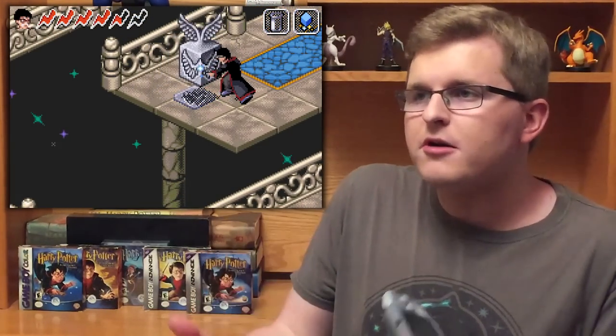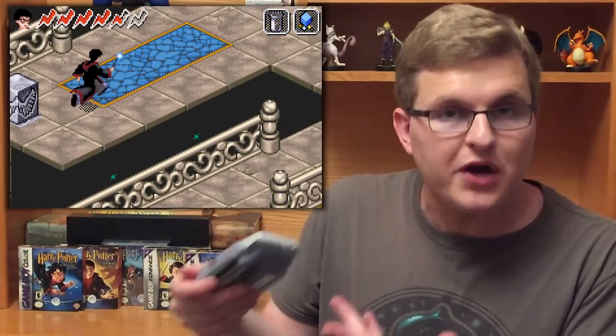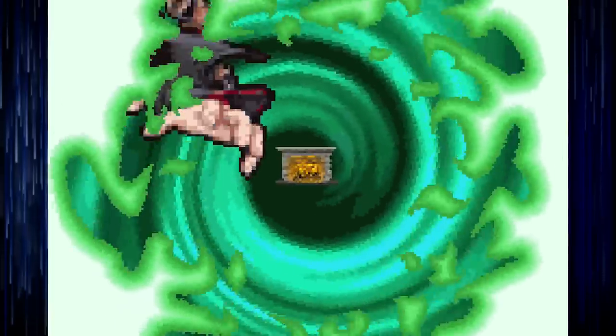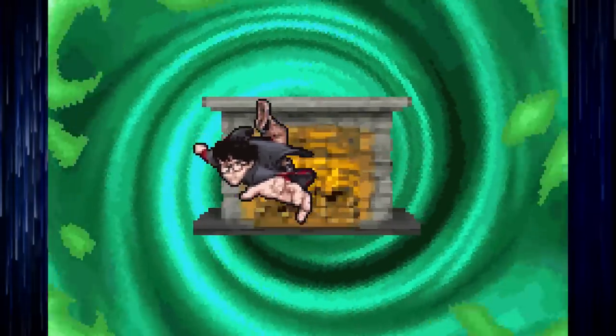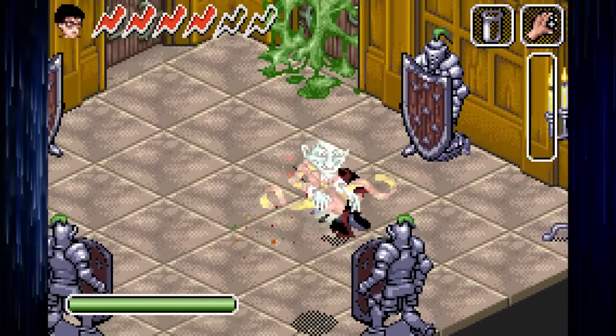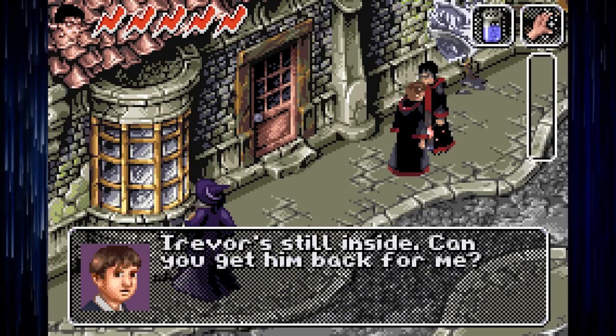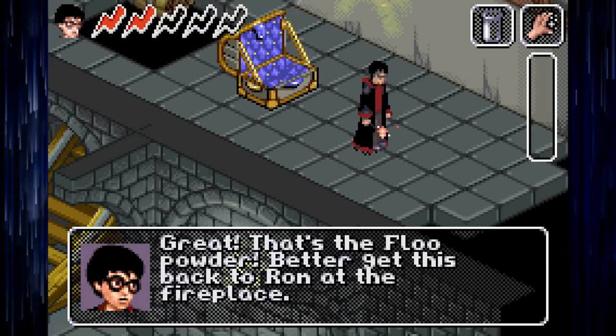If I'm gonna go explore the Hogwarts library or whatever, at least I'm looking for the book with a Polyjuice Potion recipe. Speaking of context, much like Sorcerer's Stone Advance, Chamber of Secrets is a playable remix of the original plot. Book-exclusive material like Peeves and the Death Day Party make appearances, but just as in attendance are slight variations on the core story.